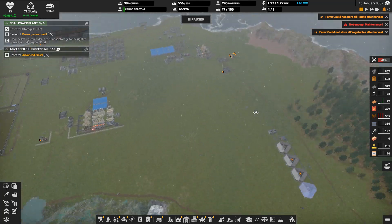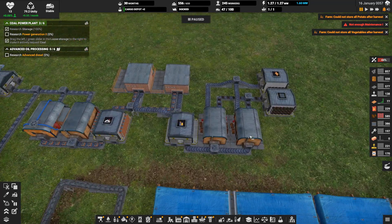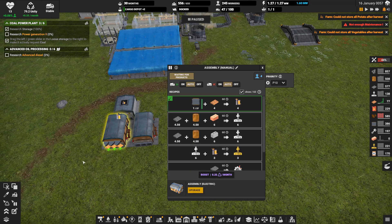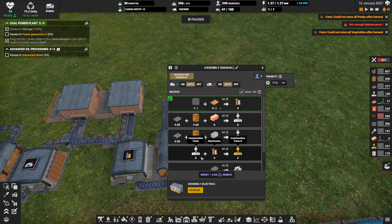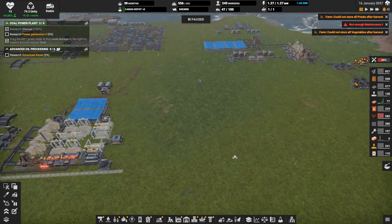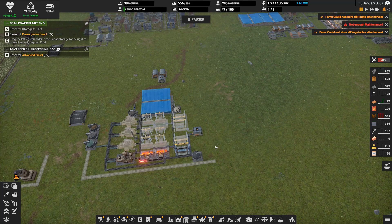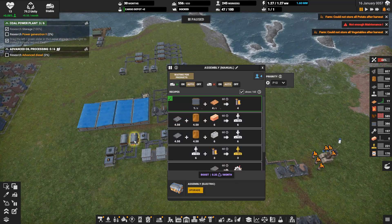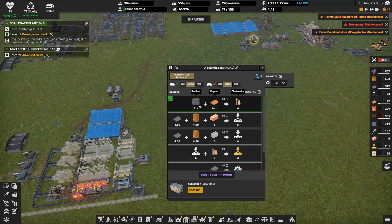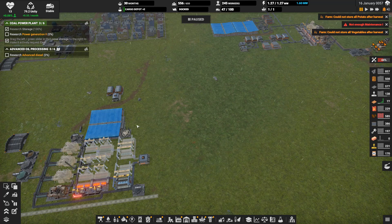One thing we're seeing right off the bat — we do not have enough Maintenance 1. Why not? Well, I'm just now realizing this: I have two electronics manufacturers here, and I'm also manufacturing electronics going here for our maintenance. I would like to do this in a slightly more efficient manner, and I think I'm going to be doing that this episode.